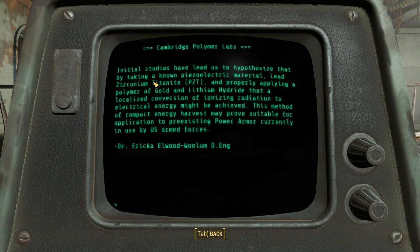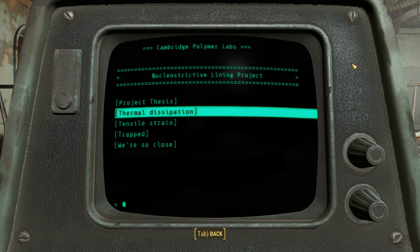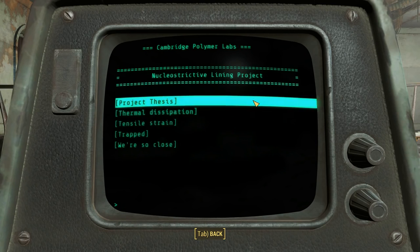Initial studies hypothesize that by taking a known piezoelectric material — or PZT as it's pronounced — and properly applying a polymer of gold and lithium hydride, a localized conversion of ionizing radiation to electrical energy might be achieved. This method of compact electrical harvest may prove suitable for power armor currently in use by the US Armed Forces. That's actually pretty cool — so their idea is to put something into the power armor which can turn radiation into regular electrical power. There's a lot more reading here, but I'll skip ahead — feel free to pause and read it yourself.